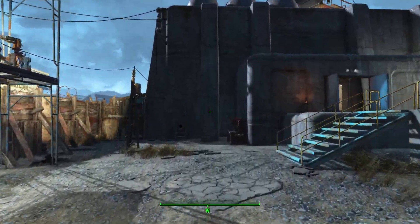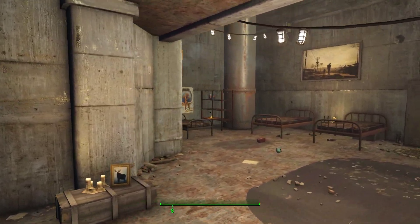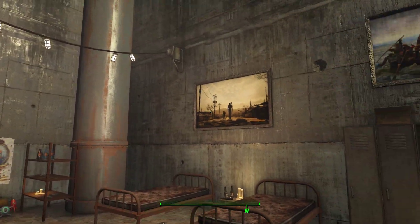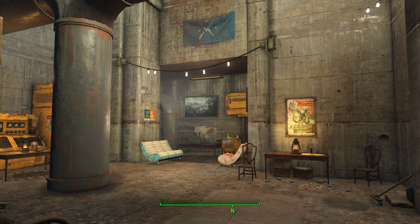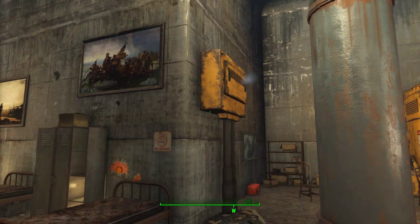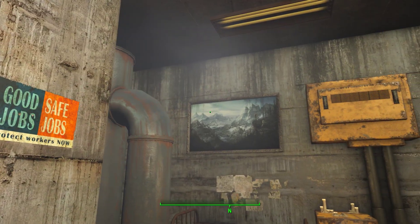Across over here is the main housing area for the Warwick family. I didn't really do anything other than add a few pictures using the Personal Paintings mod, which lets you customize and import images for paintings to be hung up.